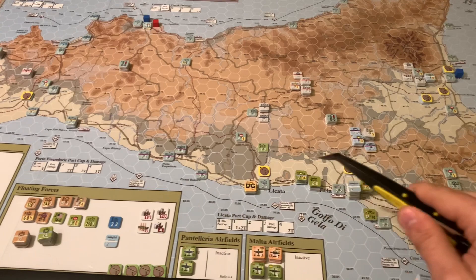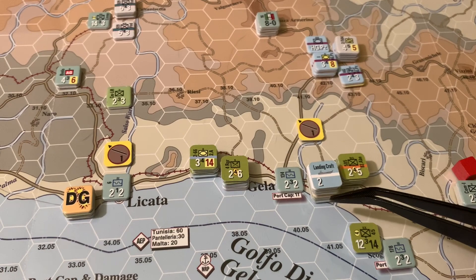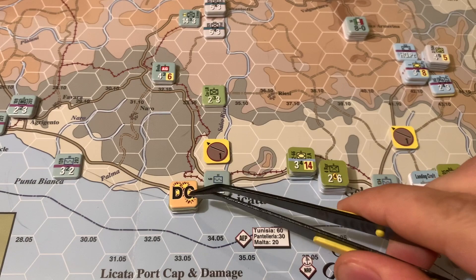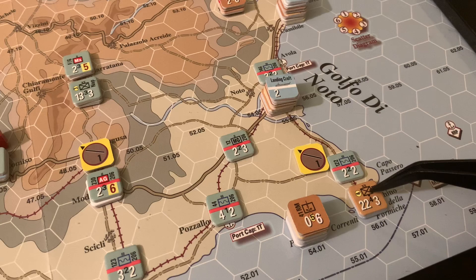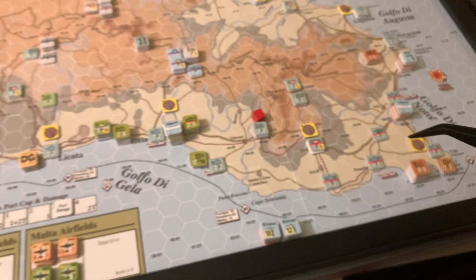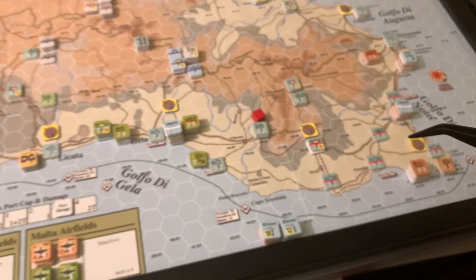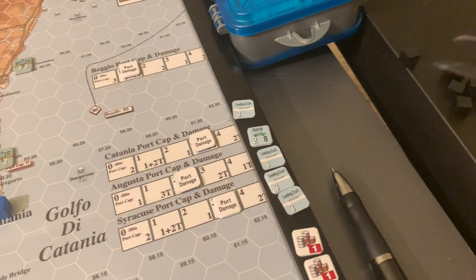The Allies have reinforcements on boats off the coast that can only be brought in with landing craft. The landings did not go great — they've lost four landing craft, a DUKW point, and two supply points on the initial landings. Some units landed successfully, some did not. One unit lost its landing craft and is DG'd. The Canadians under one stack have taken half losses already. You've also got Italian coastal units, and as soon as they get attacked they roll to see if they surrender.